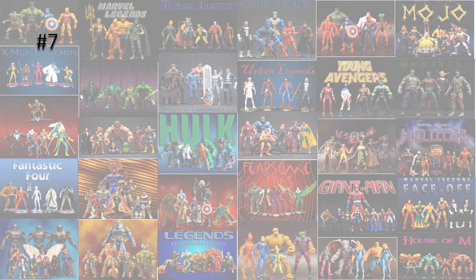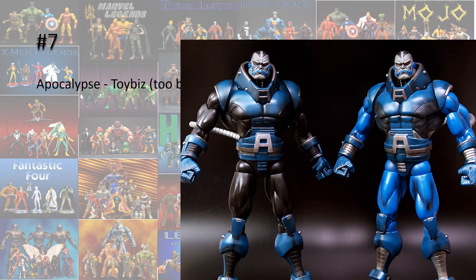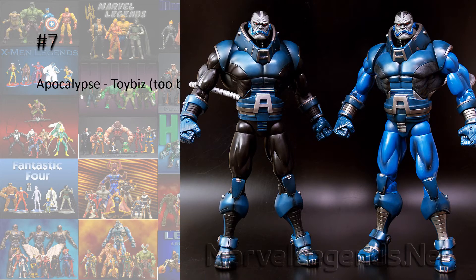So number 7, Apocalypse. I love the fact that they gave us huge Build-A-Figures back in the day, but in my opinion this one was too big. It is a really good figure, and I love that they gave us the variant opportunity to buy the black version as well. But I do think it was a little bit too big. I know he does grow, so I can understand why they did this, but the legs were just very weak and he doesn't stand up very well.